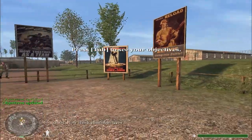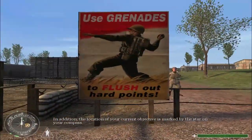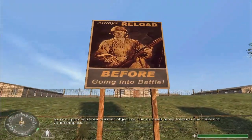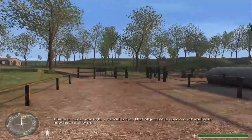Now check your objectives. You'll notice that your current objective is highlighted. In addition, the location of your current objective is marked by the star on your compass. As you approach your current objective, the star will move toward the center of your compass. Close enough — you will notice that objective is checked off and you now have a new one.